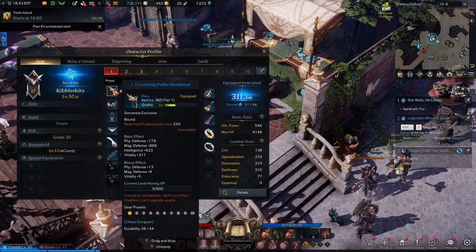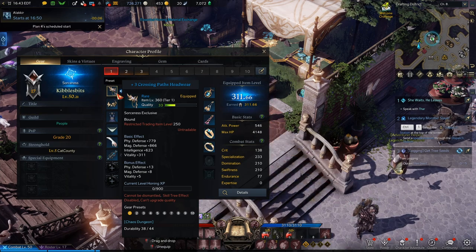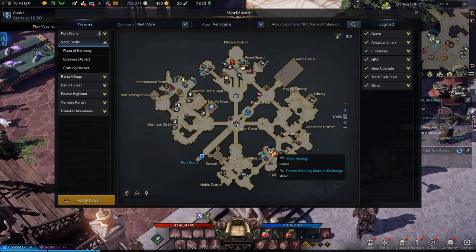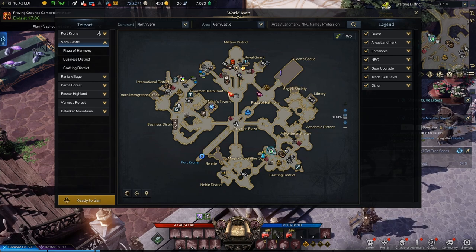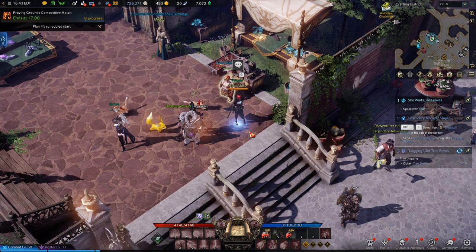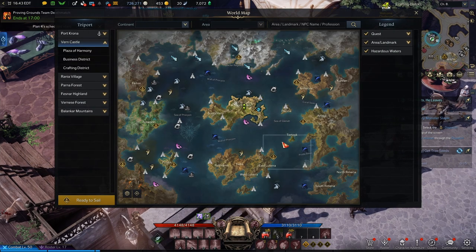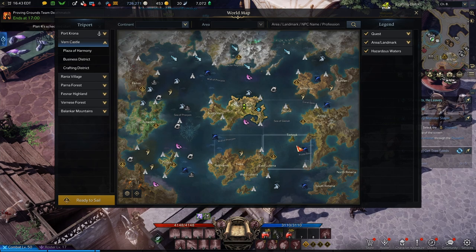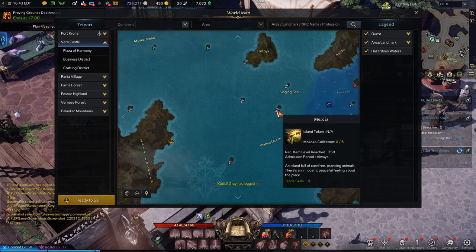So there are other ways to get stronger, but this is the basis — the basics of how to get more item level. You upgrade gear directly to raise your gear score so you can get into stronger dungeons. It's going to be the Gear Honing guy in Vern Castle. You do dailies: Chaos Dungeons, Guardian Raids. Abyssal Dungeons don't give those materials but you might as well do them — it's a once-a-week thing. And then go to islands — starting with Pato to get a song, then one of those others.